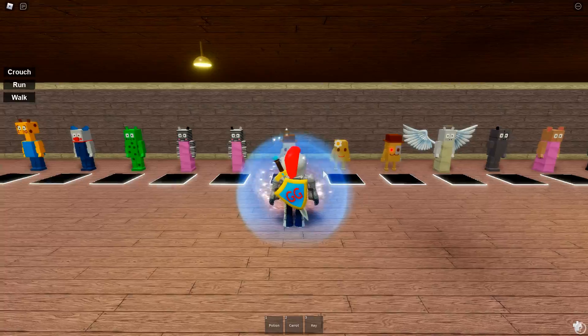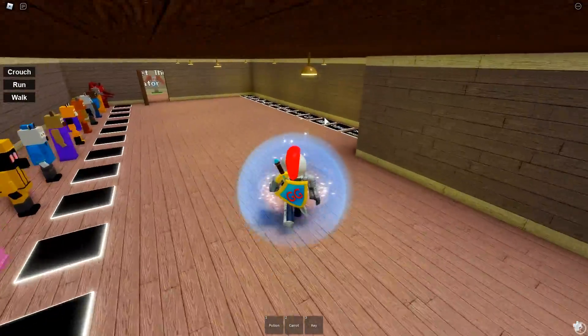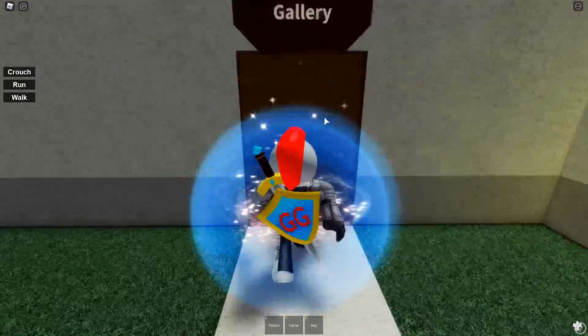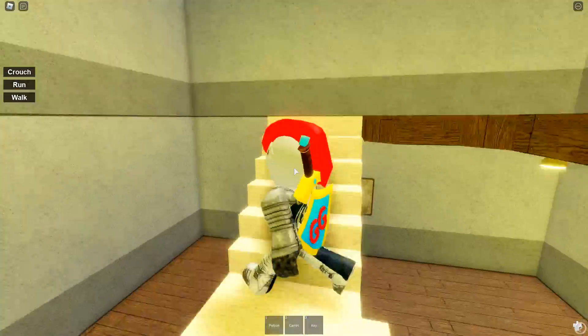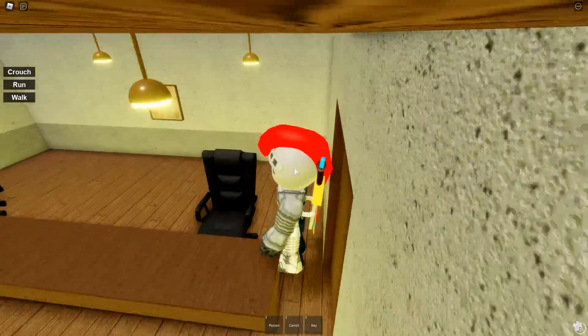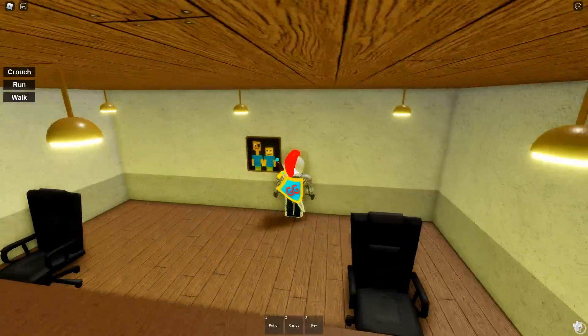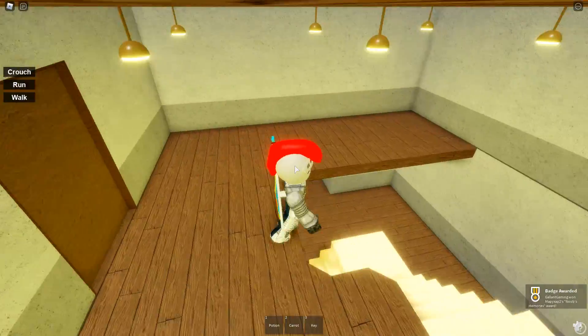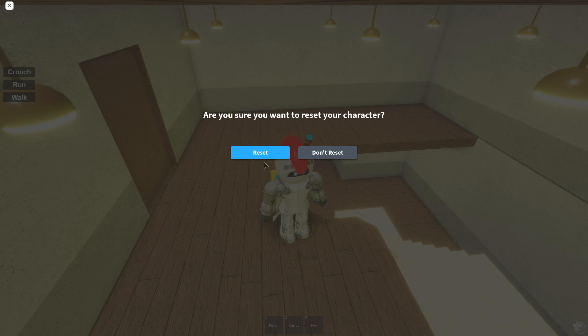The next one is called Noob's Memory. This one is over at the gallery and it's gonna be upstairs. There's only one room here. Run up to the painting on the wall — there's no way to get lost, this is literally the only door once you go upstairs. And that's it.